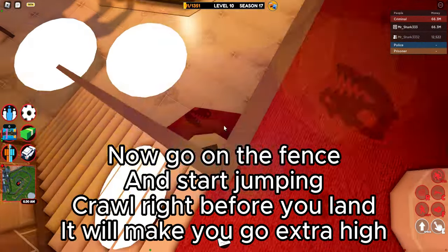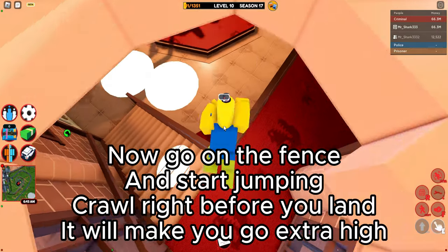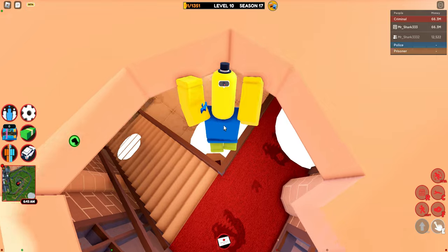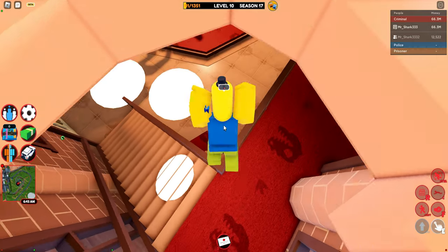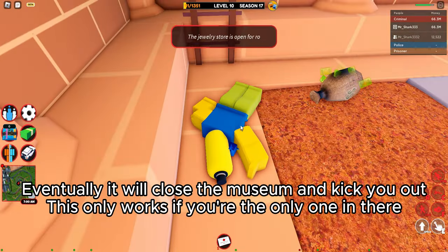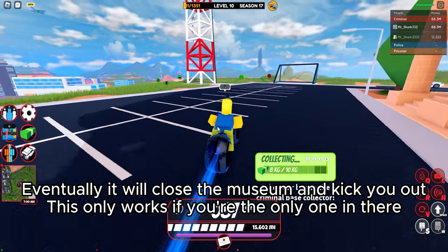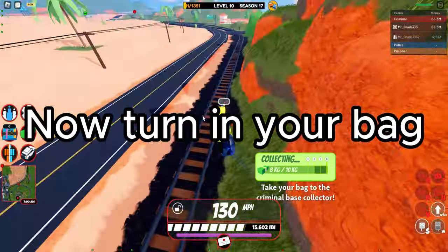Now go on the fence and start jumping. Crawl right before you land — it will make you go extra high. Eventually it will close the museum and kick you out. This only works if you're the only one in there. Now turn in your bag.